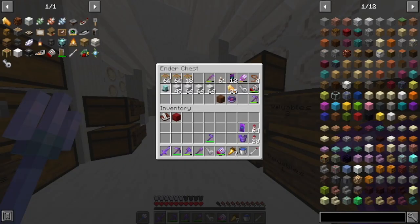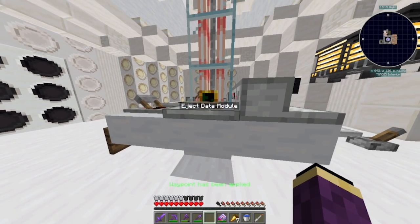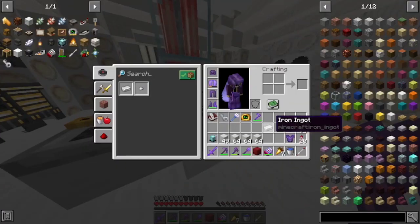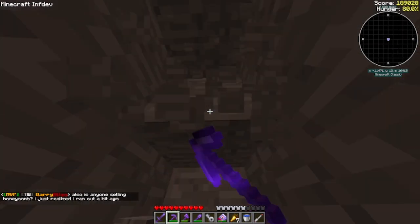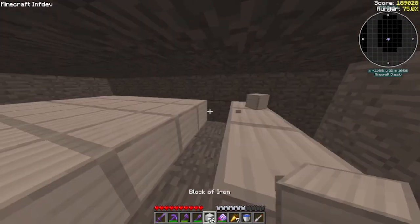I grabbed my beacon specifically for Haste 2 for projects like this, and put my infdev mine data module into the waypoint panel of my TARDIS — it would make my TARDIS travel to the mine I go to in the infdev dimension. I did this because infdev has higher rates of diamonds than the overworld, so I assumed maybe I would get higher rates of iron too. Eventually my TARDIS materialised in the infdev dimension. I mined to the Y level I thought would be best, then made some room to start constructing my beacon.